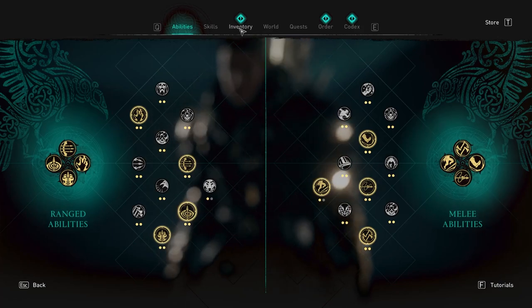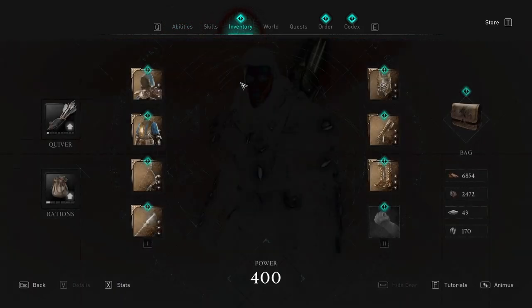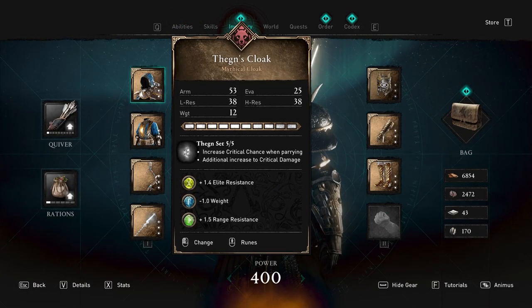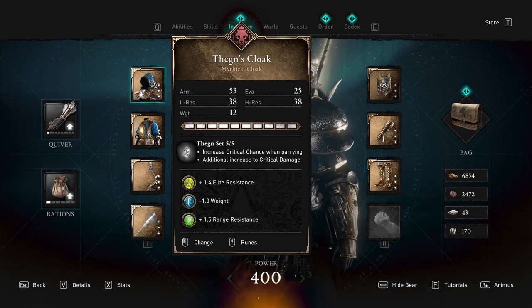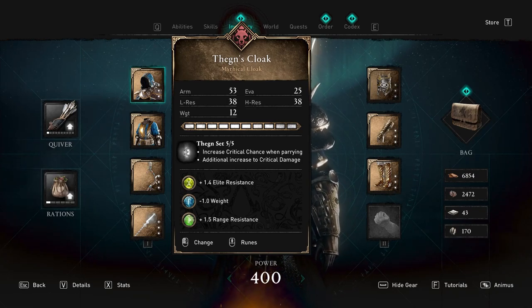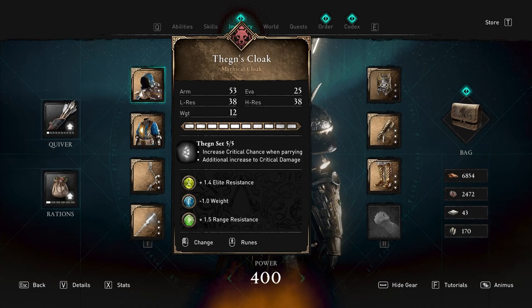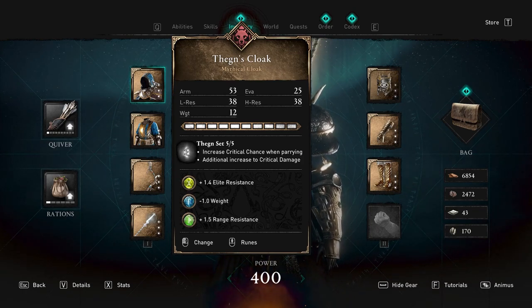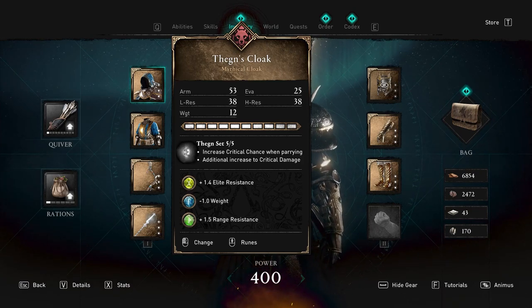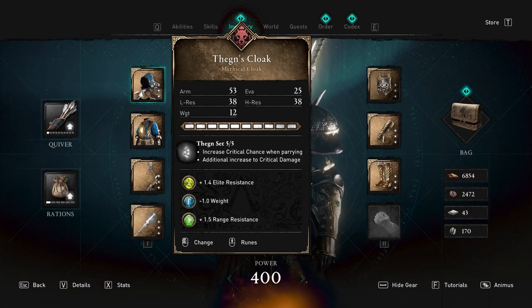Now let me show you my gear. I'm using the Thane's complete set — the Thane's armor piece gives me two set bonuses: it increases my critical chance when I'm parrying. I parry a lot, so every time I parry and rush in with my spear I do hectic crits that delete enemies' health bars. It also gives an additional increase to critical damage, so the crit chance feeds the crit damage — crits are a great idea for this set.